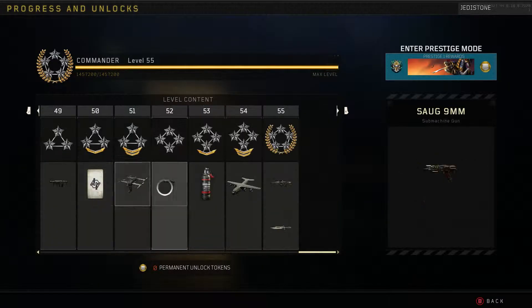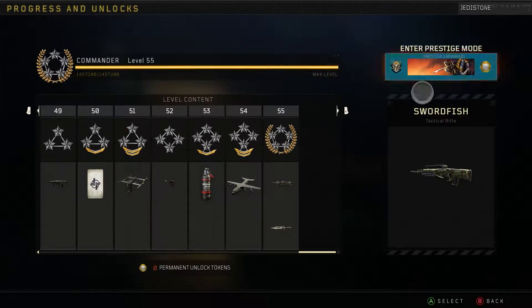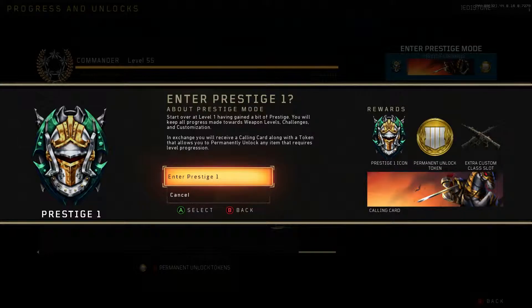So we're going to go ahead and prestige real quick. Enter prestige mode — start over at level 1. Having gained a bit of prestige you will keep all the progress towards your weapons and stuff.